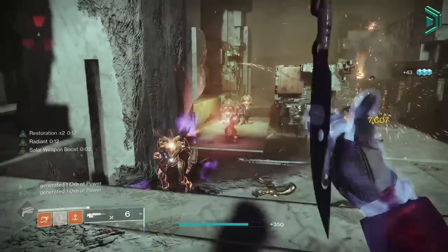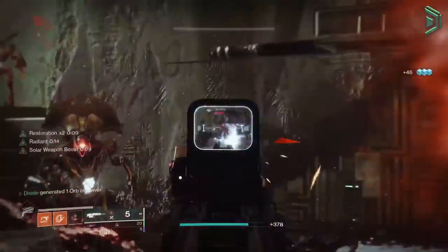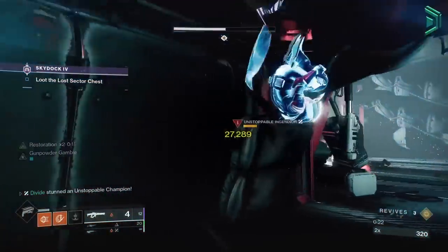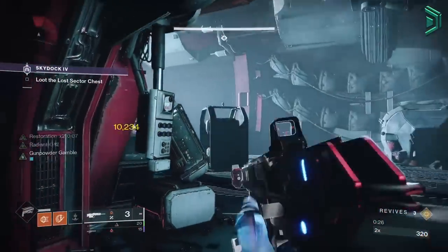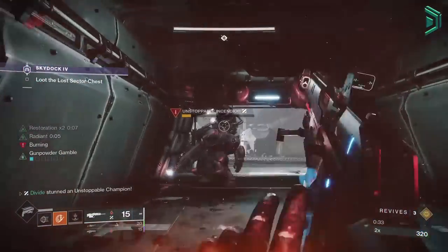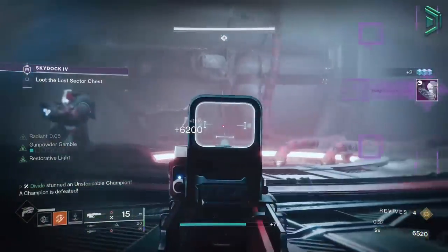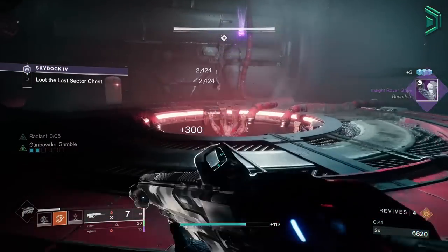Then use your knife while Radiant to get a final blow — ideally a critical hit — which will refund the knife and class ability while spawning a solar elemental well, and picking up that solar well gives you a weapon DPS increase to your solar weapons. From here you can either chain between abilities in easier content or use the buffs to make harder content easier. In harder content you might struggle to get the final blow with the knife, so it's worth investing in your mobility stat to get your class ability quicker. As long as you keep getting kills every 10 seconds or so after using your dodge, you should always have Restoration active. Honestly there is just so much going on, but you should always be buffed when playing.